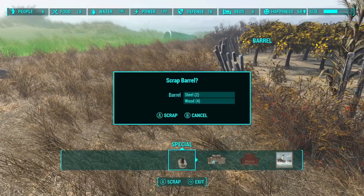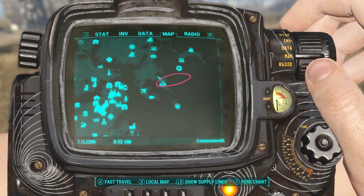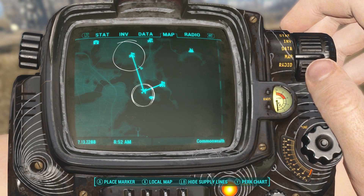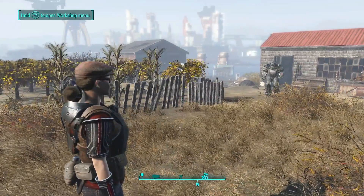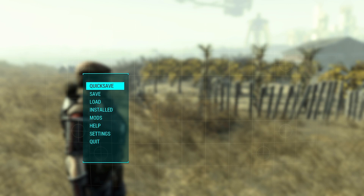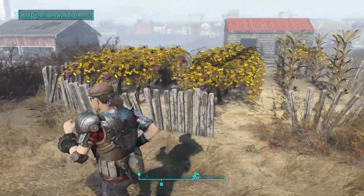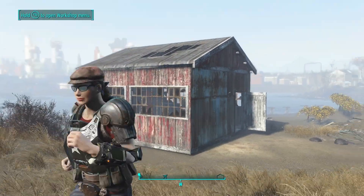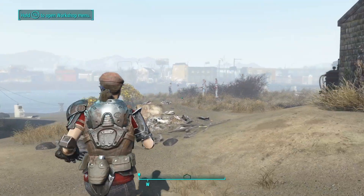This will be the new area I want to complete a settlement in. The airport is right there, and here's where I'm at at Nordhagen Beach. Country Crossings up there is the next closest settlement to the airport, so I have both Country Crossings and Nordhagen Beach sending food over to the airport for all my companions. I can get water at the airport but I can't grow food, so you do what you've got to do.